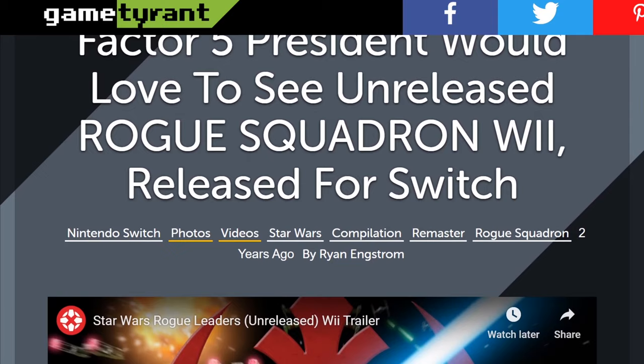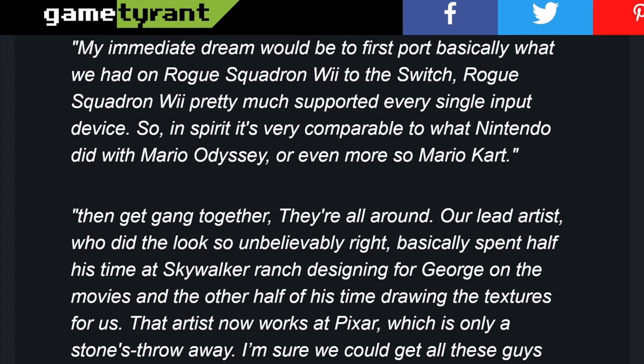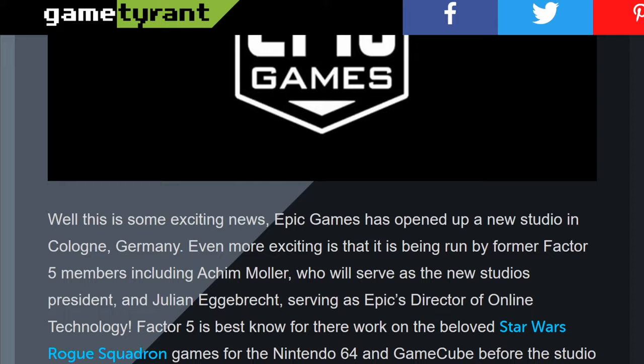There always could be hope though, as in 2017 Factor 5 was brought back from the dead and then-President Julian Egebrecht went on record with IGN saying he would love to get that compilation released on Switch: 'My immediate dream would be to basically port what we had on Rogue Squadron Wii to the Switch.' Since 2017 I have no idea what has happened to the new Factor 5, but Julian has since joined Epic Games as director of online technology in their recently established Cologne, Germany studio.